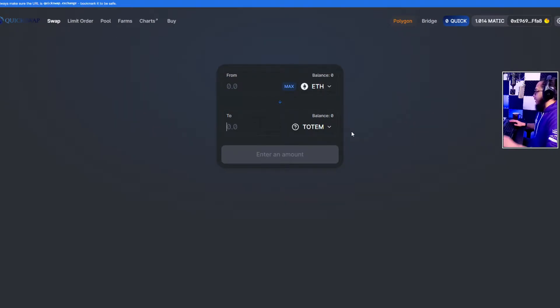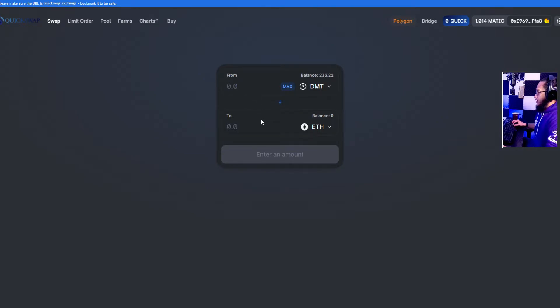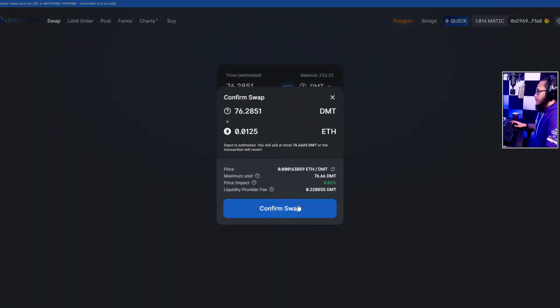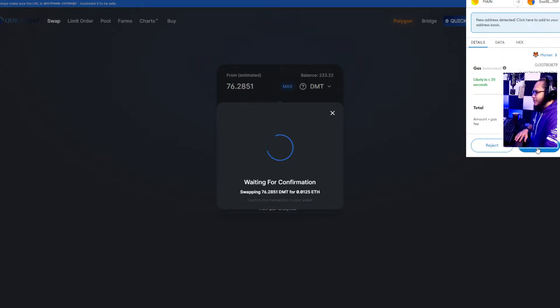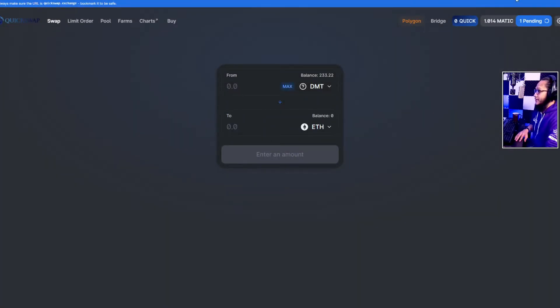We have an excess of DMT, so let's get some Totem first. We need 800 Totem, so here we'll use QuickSwap to obtain it. That means we need this amount of Ethereum, and we're going to swap from our DMT. Let's get a little extra just to make sure we have 800 Totem. Now we're going to swap — confirm swap.